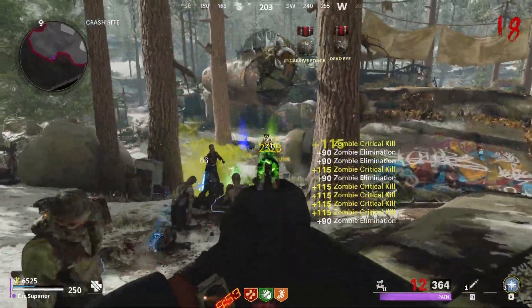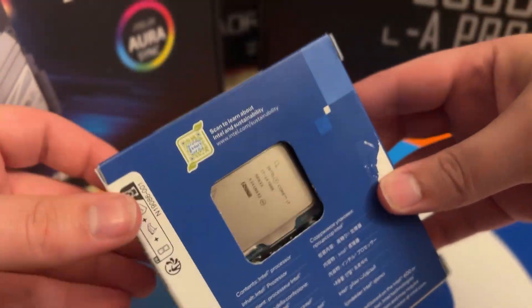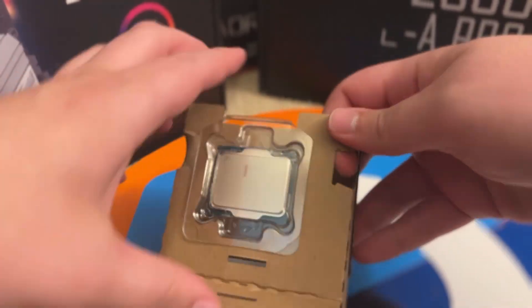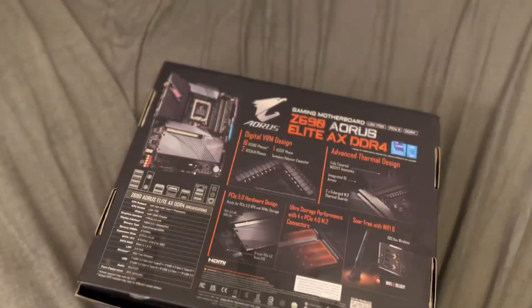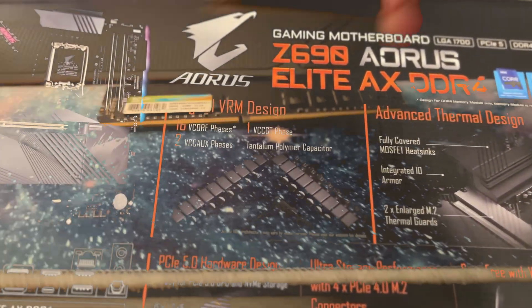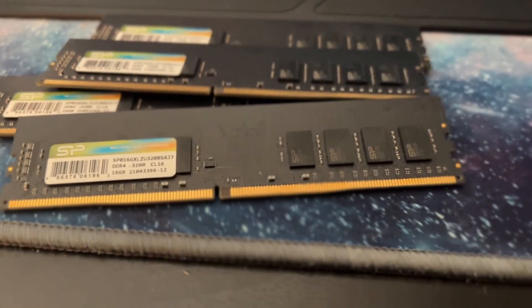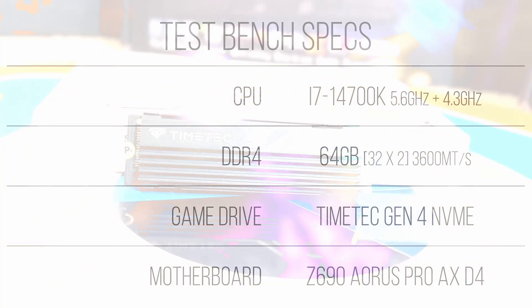Without anything else to add, let's dive into the test system. To test the 4070, let's throw it in my personal system — an i7-14700K based build sporting a Gigabyte Aorus Pro AX DDR4 motherboard. This chip is probably a bit overpowered and can fully max this card out at 1080p, but when it comes to the settings and resolutions likely to be used in the real world, it's actually a pretty decent pairing. To keep everything fed with data, we've got a 64 gigabyte pool of 3600 megatransfer per second DDR4, along with a Team Group Gen 4 NVMe SSD to store all of our games. This'll definitely prevent bottlenecks on the memory and storage side of things — it's overkill, but it's what we need to isolate the performance of the GPU. Other specifications of the test system are in the description, should you wish to replicate these tests.